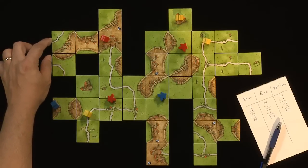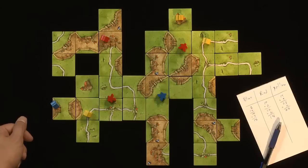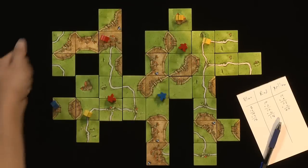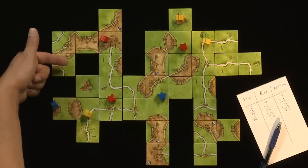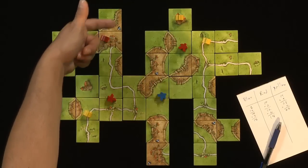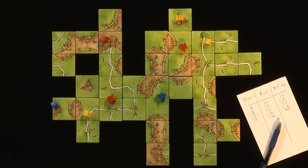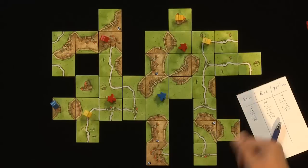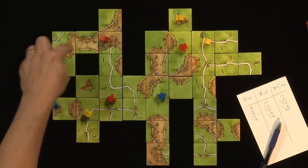An incomplete city, like this one that Red is in, would actually get half the number of points that a completed city would get — so it's one point per tile and one point per shield. In this example, this incomplete city would be worth 1, 2, 3, 4, 5, 6 points to Red. So Red is going to get six points for that incomplete city. Try to end the game with no followers left over, because they don't help you as much with points.